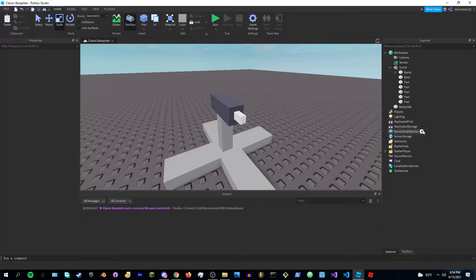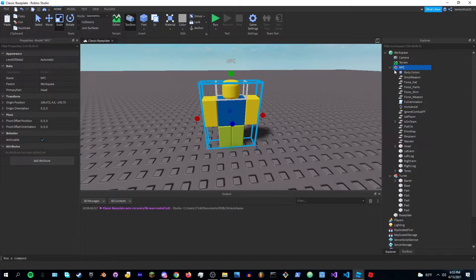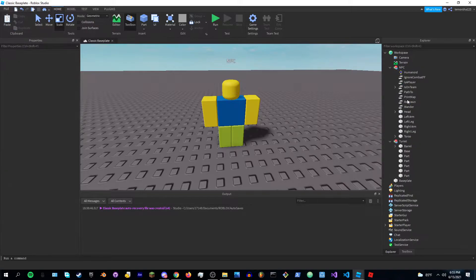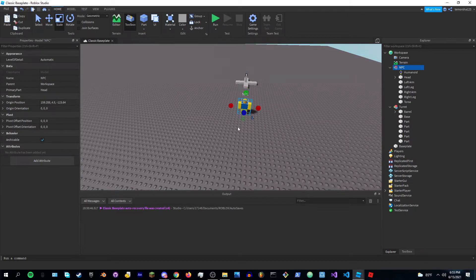You're going to add an NPC, which I have right here. Make sure to delete all the scripts. This will work with your character too, but for now I'm just going to use a test part because I'm not trying to waste 20 minutes of your time. This is going to be a very quick tutorial.